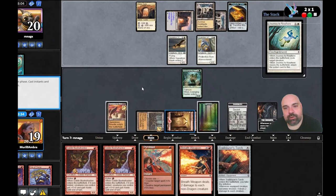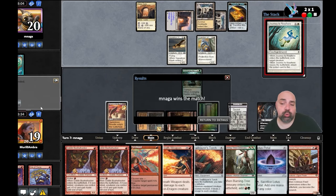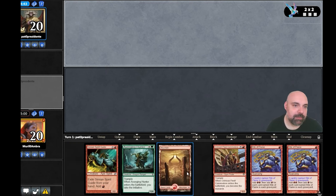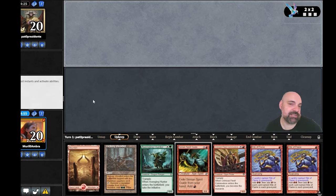We tried our best — at least we won one. We are two-two. Let's go for the last game against Pato President. With that name, 100% sure he's Brazilian. Where are the kids? Oh, it's a mirror probably.